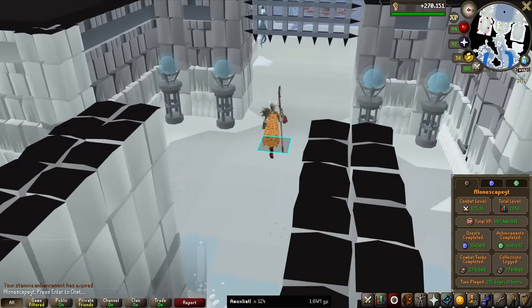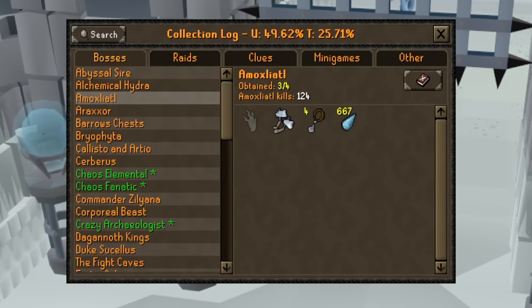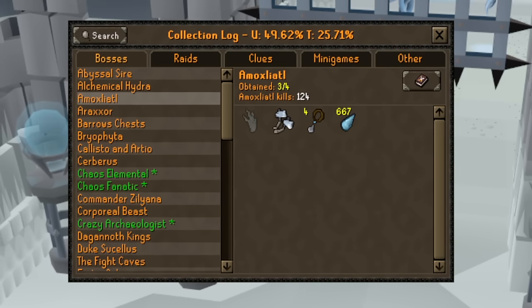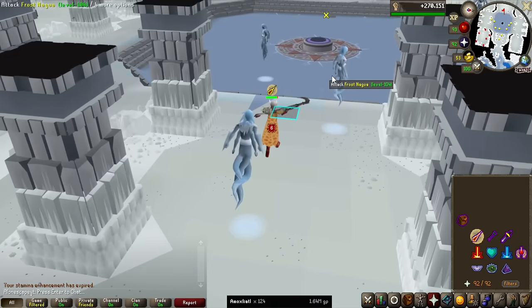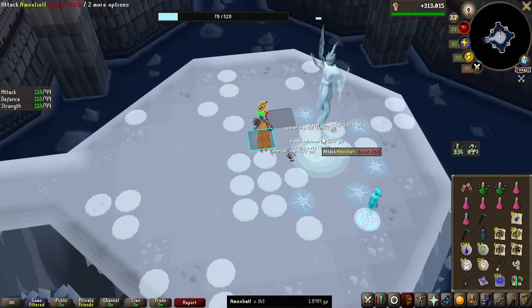Really, the only hard part about this collection log will be the pet, because at 124 KC I already have everything completed. The hardest item except for the pet is the Glacial Temotlis, which we just got at a 1 in 100. So if you're lucky and get the pet early, you can complete this log in no time. The hardest part of this entire boss, at least for me, is inventory management — you get so many items that I have to juggle them on the ground. If you bring high alchemy instead of thralls, you can alch all the rune items, but because I want the fastest kills, thralls makes inventory management very difficult.